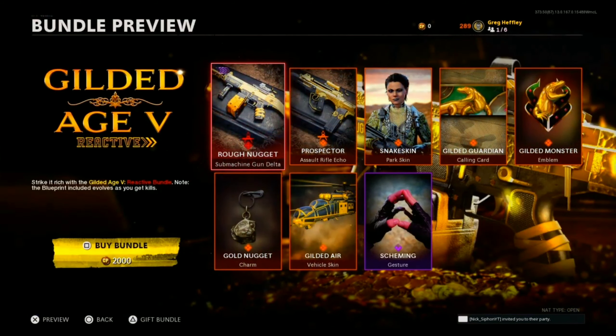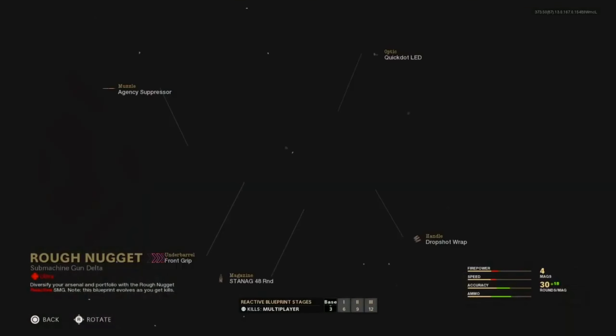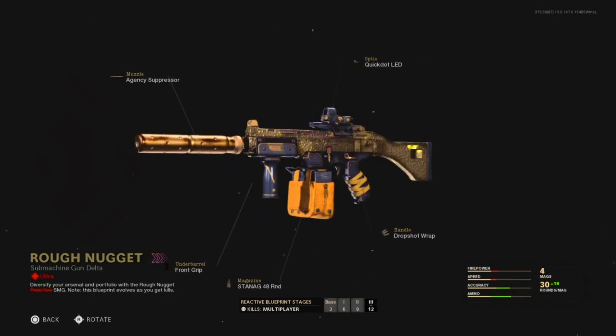For the Gilded Age 5 bundle it's 2,000 COD Points. 'Strike it rich with the Gilded Age 5 reactive bundle' — the blueprint evolves as you get kills. First up is the Rough Nugget, a legendary KSP reactive blueprint.